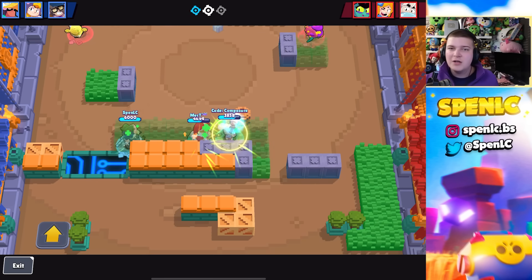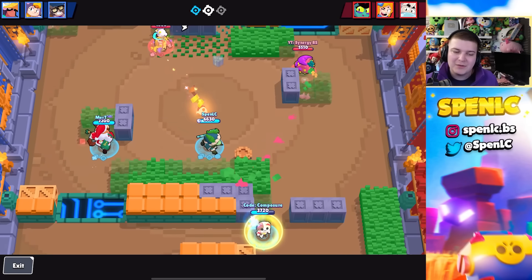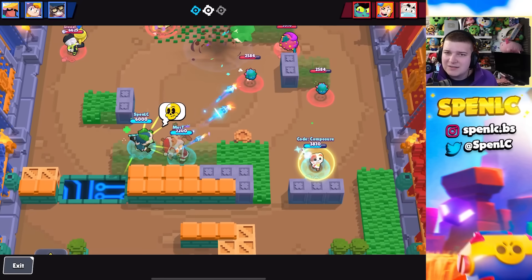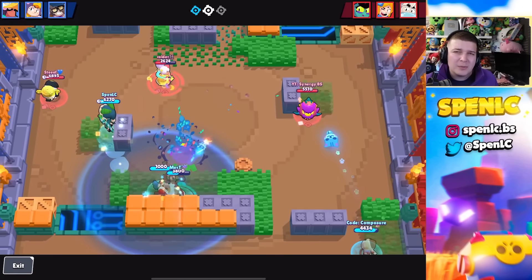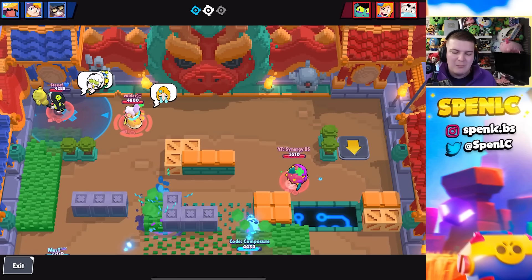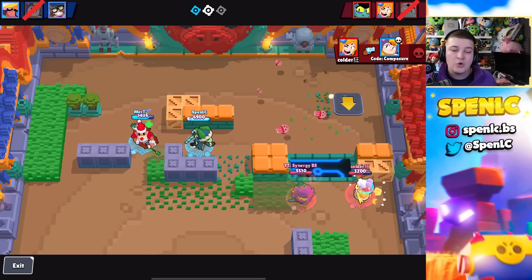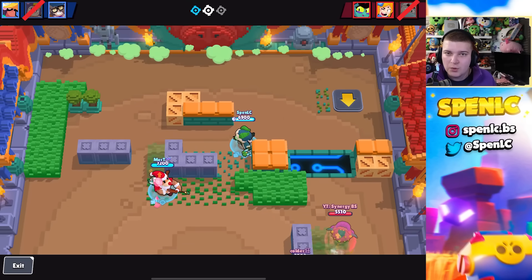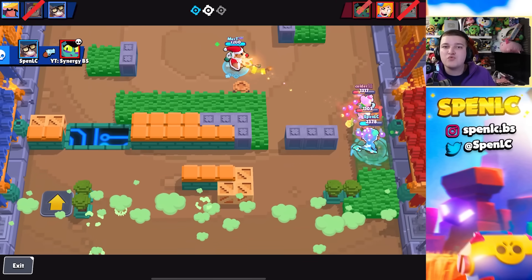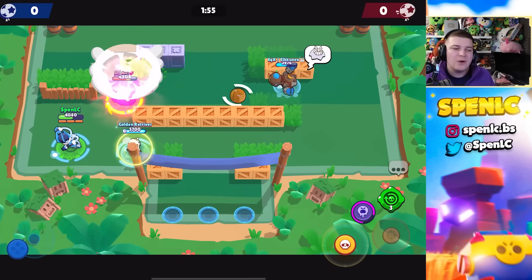The next counter to Miko is Mortis: with his main attack you can dodge Miko's shots and move around the map freely. It's hard for Miko to catch up to Mortis, who has a faster reload speed and a gadget to escape. You might not cleanly kill Miko every time, but Miko will almost never be able to kill a Mortis. The last counter is Fang: you can quickly unload your attack — Fang has one of the fastest unloads — and the stun combined with the attack-gadget-attack combo deals really fast damage that Miko struggles to handle.